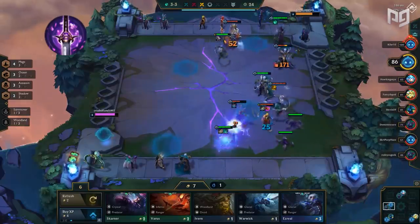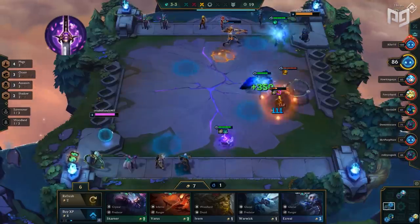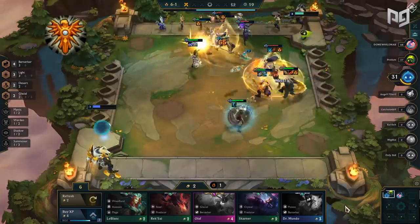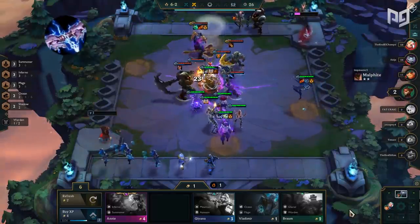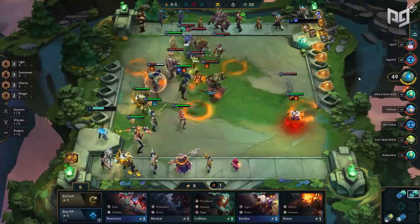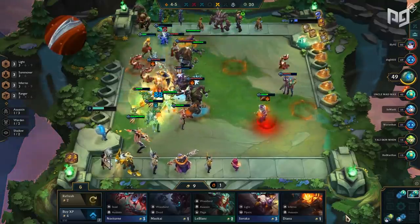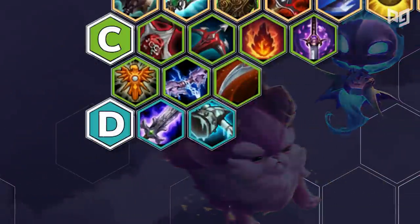Youmuu's Ghostblade is also C-tier — pretty bad, as many units don't utilize the Assassin synergy that well, and the bonus crit chance and damage benefit is underwhelming. Locket of the Iron Solari still remains at the bottom — decent for anti-burst but doesn't provide anything besides stats. Ionic Spark received nerfs and is overall underwhelming; 100 true damage isn't much compared to other items, only being good against units like Kindred. Finally, Dragon's Claw is still somewhat decent at blocking magic damage, but with its nerf to only 50 magic resistance it's very underwhelming and leaves room for better items.